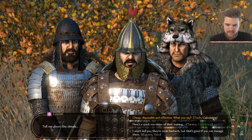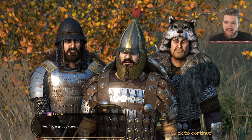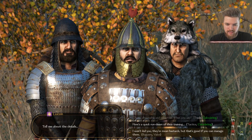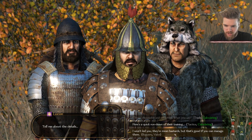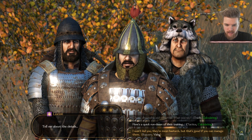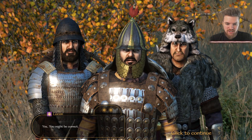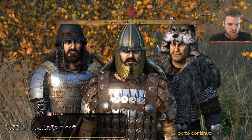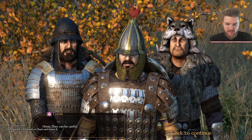Let's go for the calculating option first — we're successful. You can also get a critical success which gives you two points straight away. For the second persuasion option, we go with 'I won't kid you, they're mean bastards but that's good if you can manage them' — the Valor option — and we're successful again. He's bought the mercenary contract off us. We've earned 2,420 gold and gained a Charm skill level of 8. We got a lot of experience there.